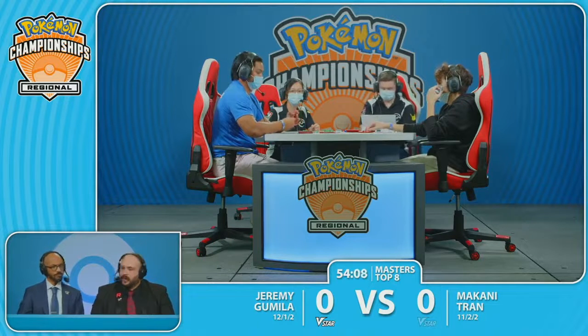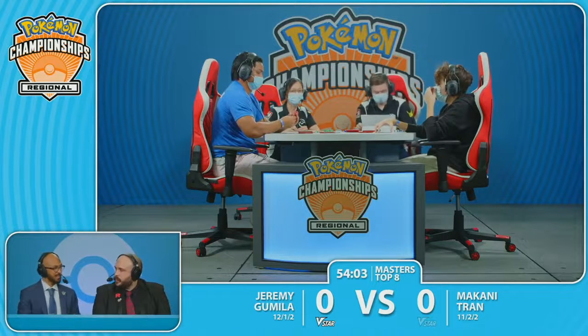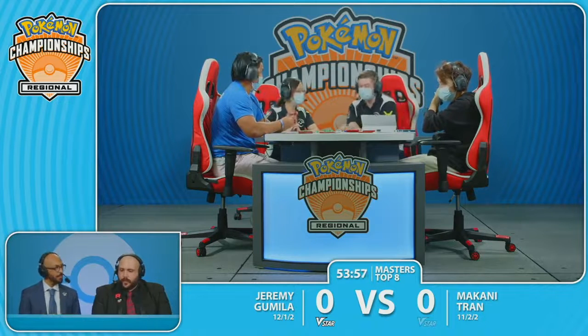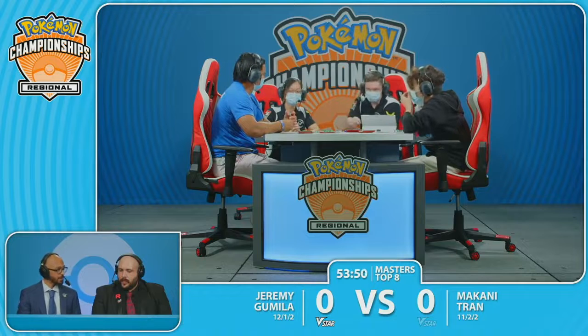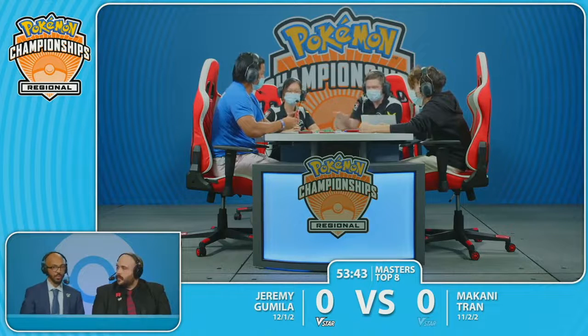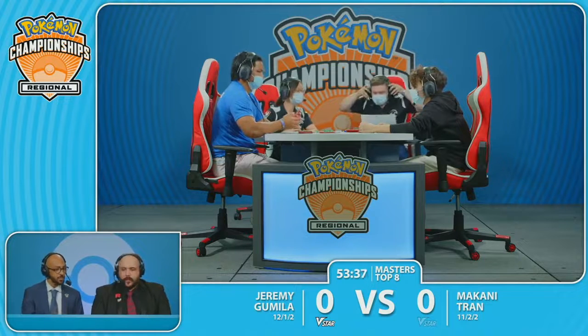Sometimes two supporters, a double attachment — depending on how the turn is passing back and forth. But here in Top 8 we can see we have two judges at the table. It looks like they are going to make absolutely sure everything is going properly. Still 50 minutes left in the round. When we evaluate the board state, Jeremy was already gearing up for a fantastic turn, with Makani still having the Origin Form Palkia V-Star available as an attacker. But the downside is Lumineon V and Ice Rider being in the discard pile to be brought back with Echoing Horn as those final two knockouts.